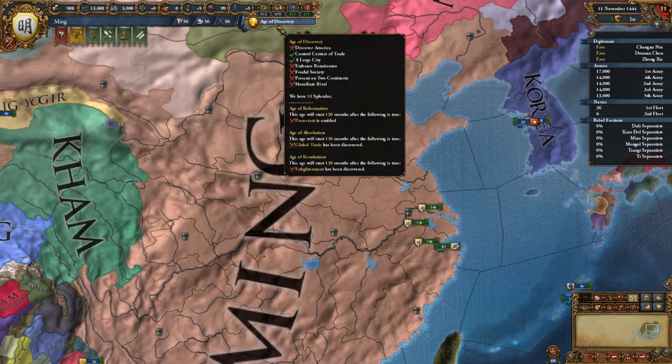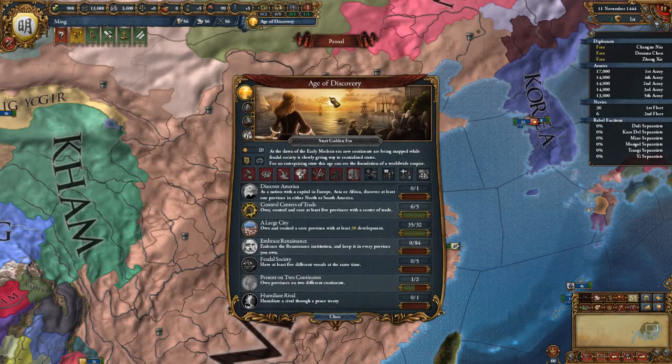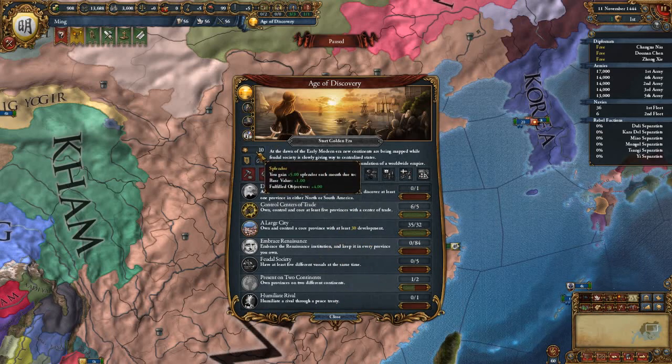With the Mandate of Heaven, you get this — you can actually click this button now. It becomes a button instead of just something to look at. You get these buttons to press, these achievements to acquire, and Splendor.